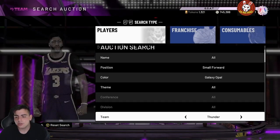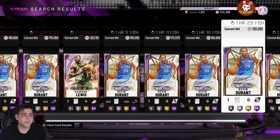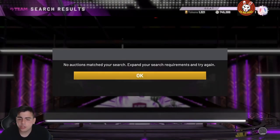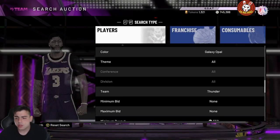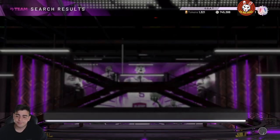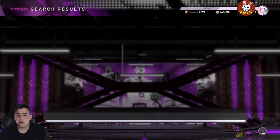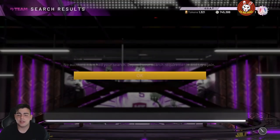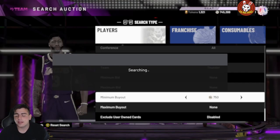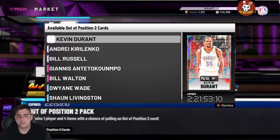One of the best snipe filters in the game right now is probably Thunder small forward. You guys know Rashad Lewis is super expensive, so definitely try hopping on this filter with Kevin Durant impacting Rashad Lewis — he's one of the most expensive cards in the game. Definitely worth it. You can make a lot of MT with these dynamic duo packs. We also have Steph Curry impacts.